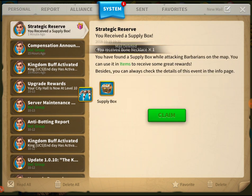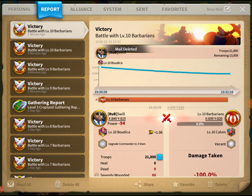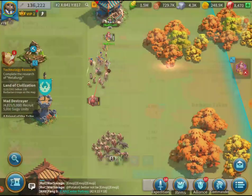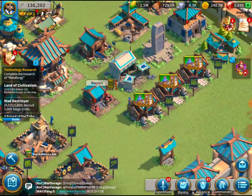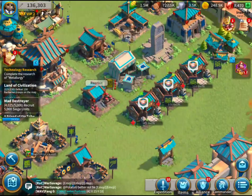Let's look at what rewards we're really getting from these barbarians. We're getting supply boxes, some lumber, some speed-ups, and experience — that's what they give us. This is an easy clean sweep, guys. We are absolutely murdering these barbarian troops!